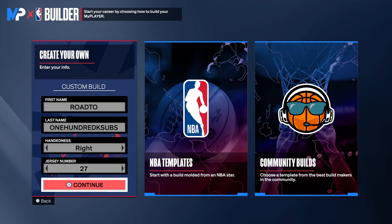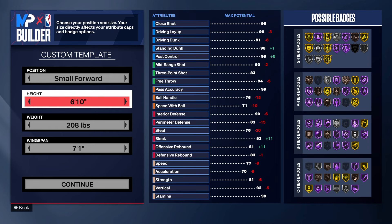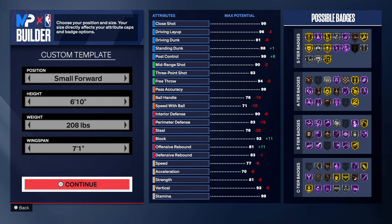With this build we have the ultimate six-foot-ten small forward. This build can do everything on the court — you're not lacking in any category. Mid-range shooting is very popular this year, so I decided to make more builds with mid-range shooting. The build name might say three-level threat or mid-range threat, but those are just some of the best builds. Let's get into it.